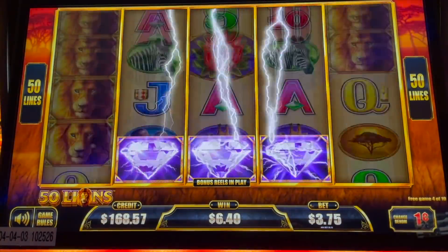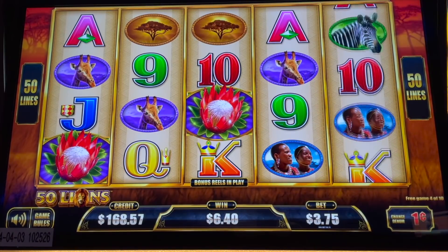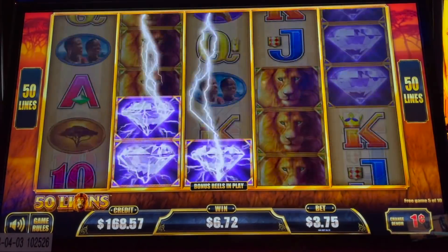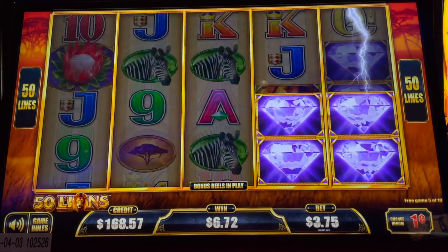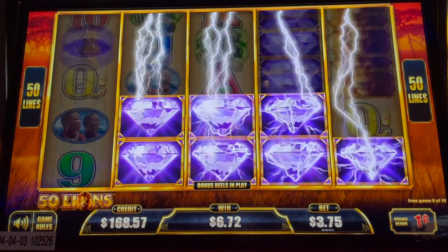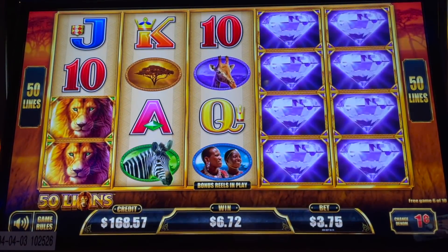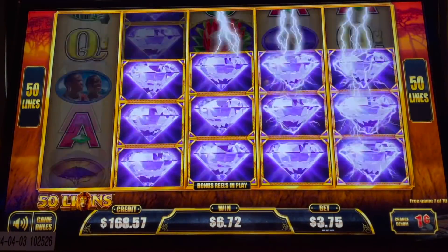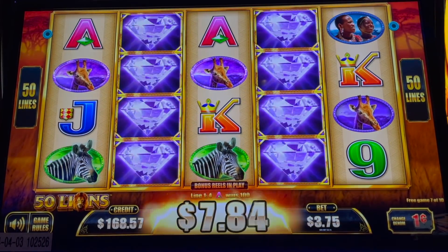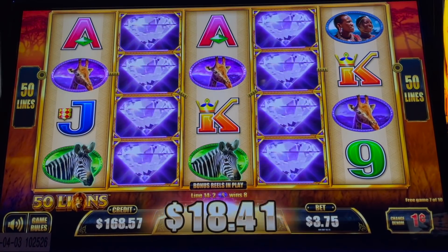Come on, diamonds! That was exciting — find them. Game six of ten. Diamonds to the left, oh my gosh — that's a beautiful screen. Find them. There we go, there's a little something-something. Some zebras, some aces, some giraffes. Let me show you what it looks like going on upstairs — 50 Lions, which is an old school game. Three games to go.